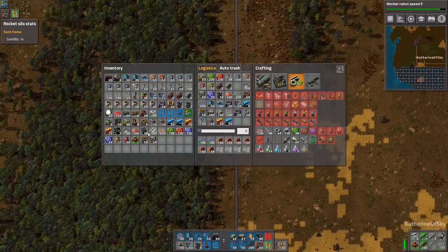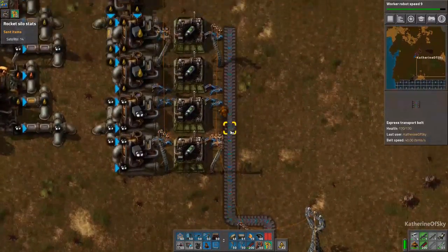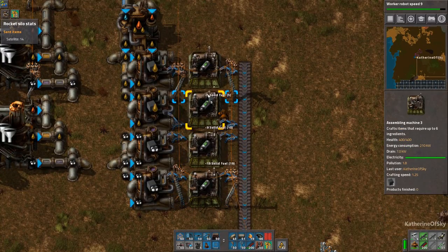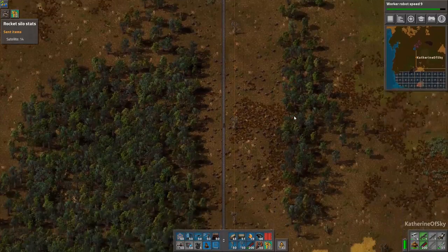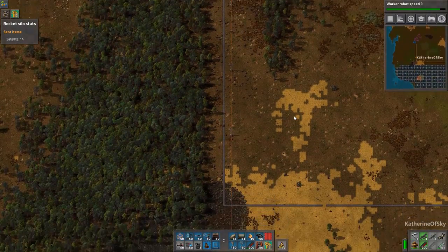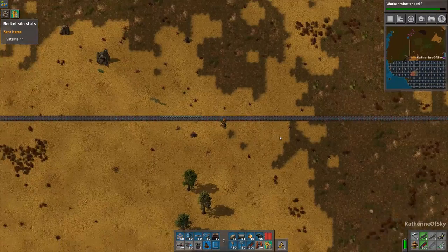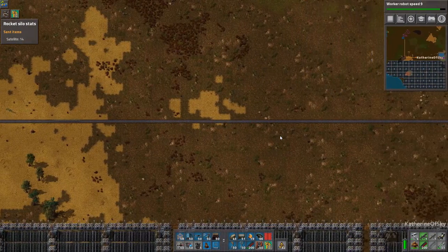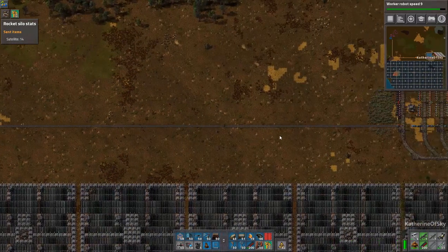I need to drop off the solid fuel back over there — I don't want to have it sitting around. Now we're going to be able to fuel our trains that go here. Look at how much rocket fuel has been generated already — look at that! Let's run back to the station.